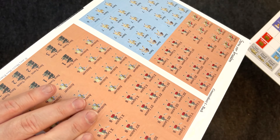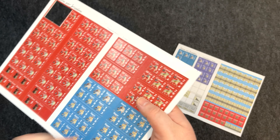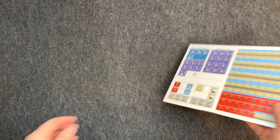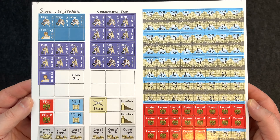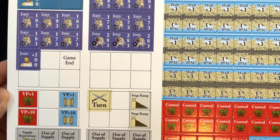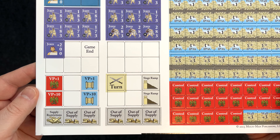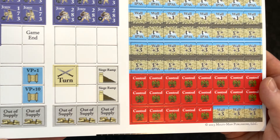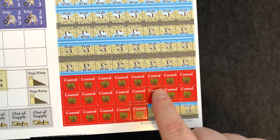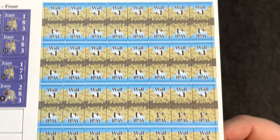You can see they're double-sided — fresh side and spent side on the back. The second counter sheet has the Judeans, some blank ones unfortunately, a turn counter, off-supply markers, siege ramp, control markers for either the Judean side or Roman side, and walls. The wall strength — walls start at four, which we'll see on the map.